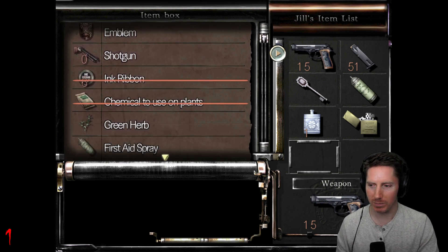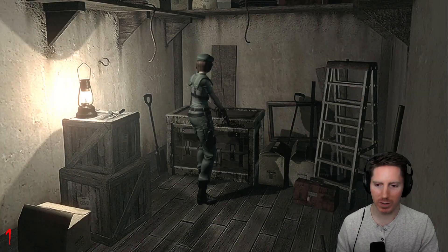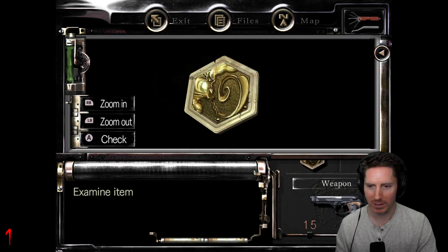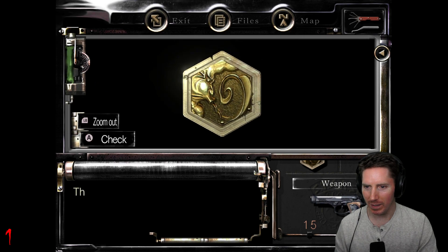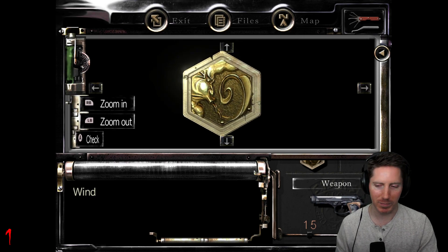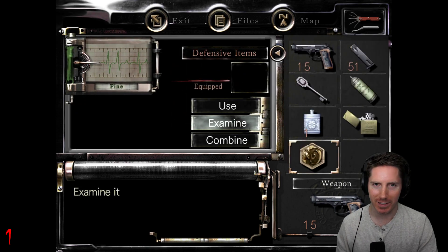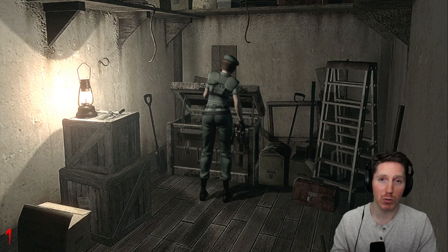We do have that emblem. Before I do anything else, I should examine this thing — I always forget to do that. You never know when there's going to be something special about it that if you didn't press a button, you're missing out on a key item. It's already happened to me in this game twice, I think.